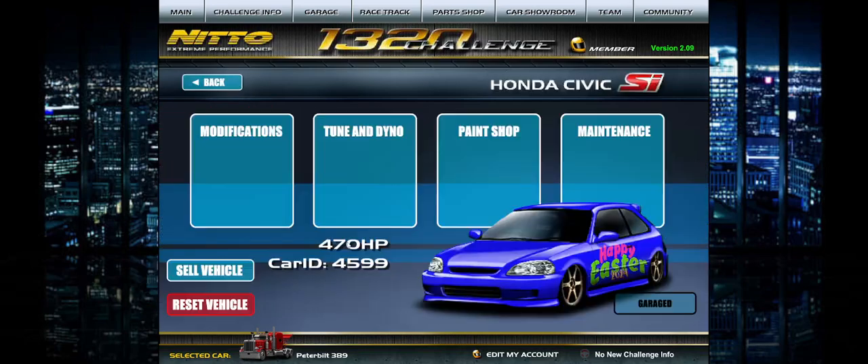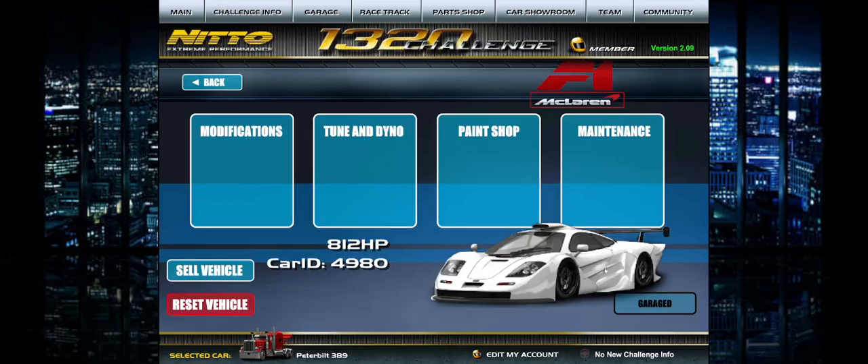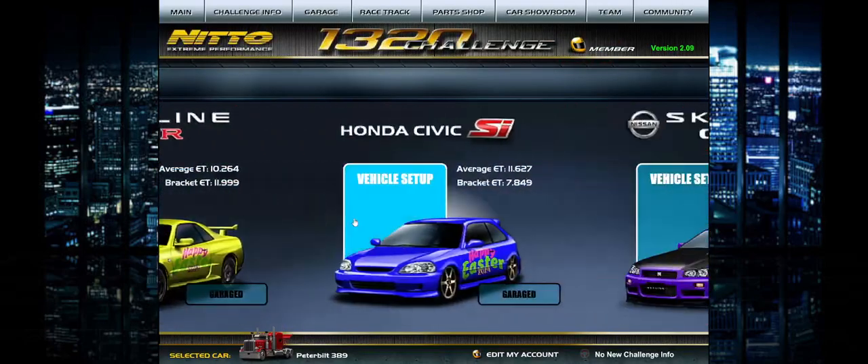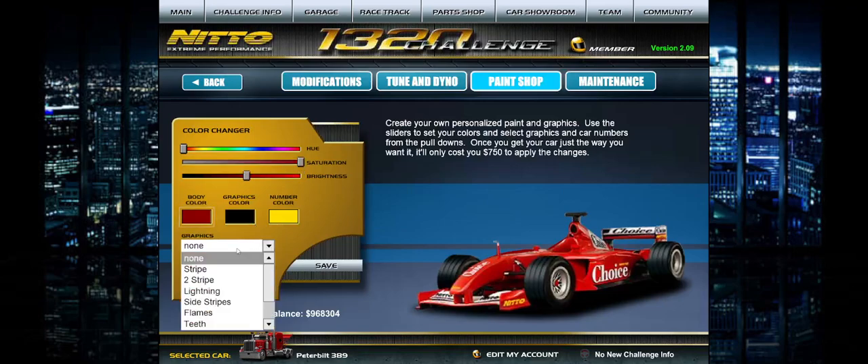There is also the Happy Easter Wrap 2024, which will only be available for a limited time, so get that while you can. Wheels now work on the F1 as well, and so does Ride Height. For our main man Canard — he really wanted to see the old school choice F-type added to the game, brought back from the super early versions of the game, so I believe only admins can hand that graphic wrap out as well. Admins have a couple more wraps to use as prizes for tournaments or giveaways.